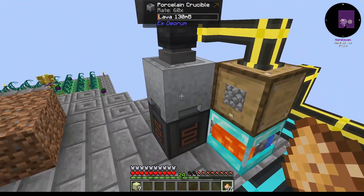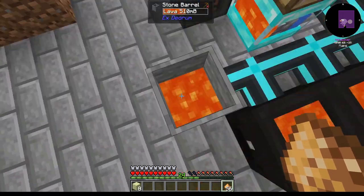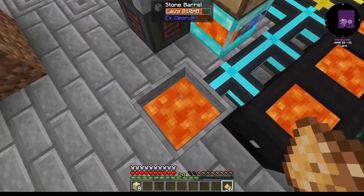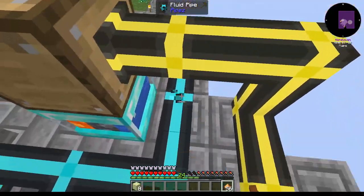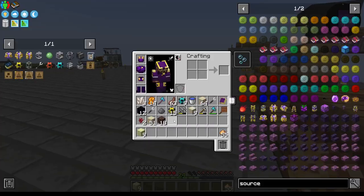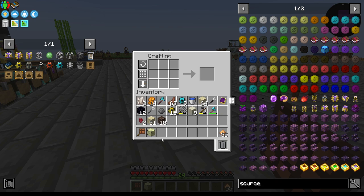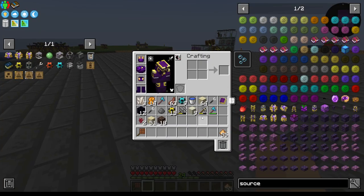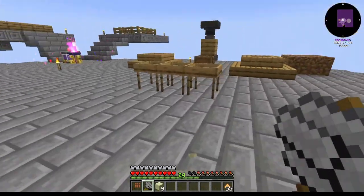I think I'm going to make more Superheated Elements and a couple more Porcelain Crucibles, just so we have a Lava Buffer. Or put Tanks in maybe right here for right now. Shift-K — get us one Nstone 1X. Hit this with our Hammer to get Crush Nstone.